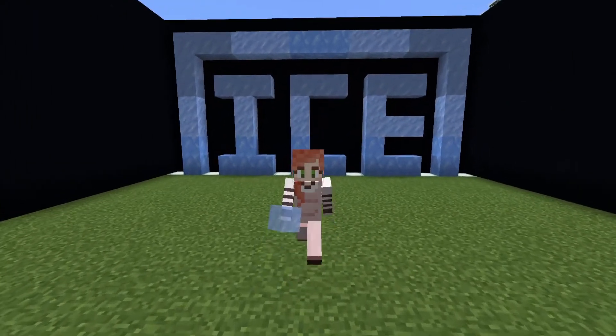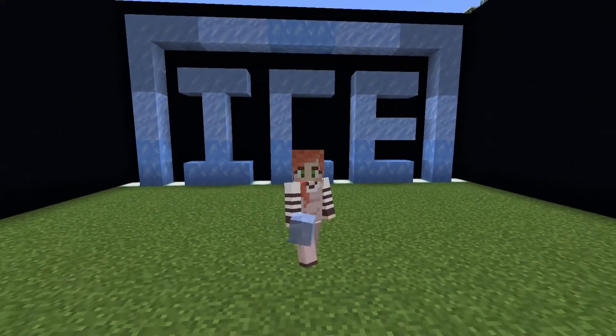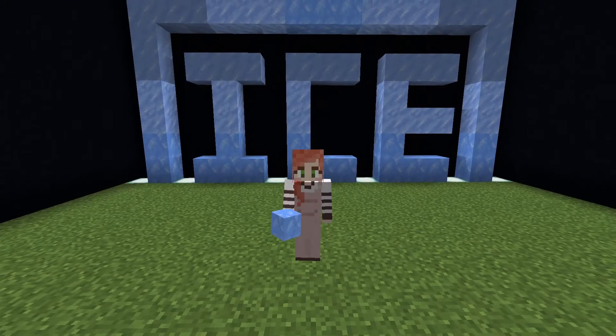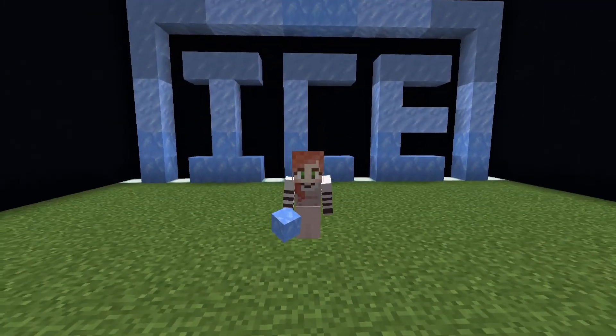Now, Ice is a pretty difficult block to work with, simply because just about every light source in the game causes it to melt. So, to show some mercy upon myself, I've decided to include Packed and Blue Ice to the mix. So it's just all the ice.